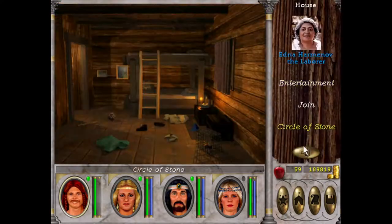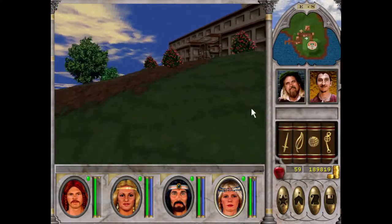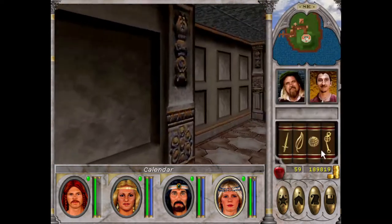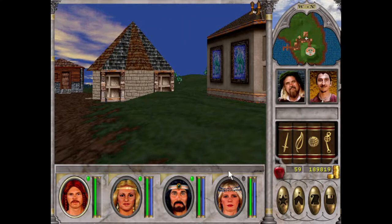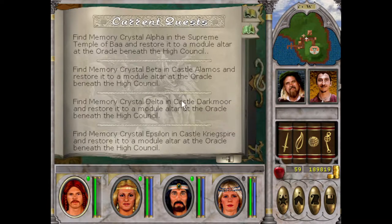Nice. Okay, I suppose - hey, good to see you. Yeah, so I think that's Castle Alamos. Let me have a squiz. Yeah, we ain't going there. I might come here after Castle Darkmoor, perhaps. We shall see. Honestly it just depends. So we've got Supreme Temple, Castle Alamos, Creekspire, Darkmoor. Alright, I'm going to say the order right now - hold me accountable. Castle Darkmoor, Supreme Temple, Castle Alamos, Creekspire. Bang, done deal, let's go.